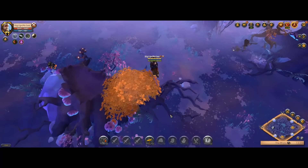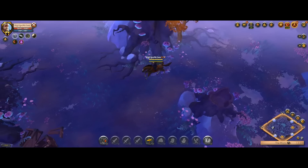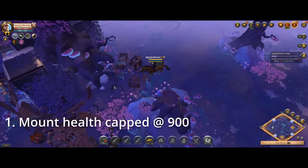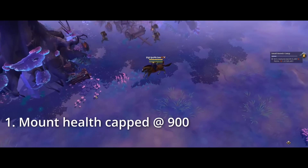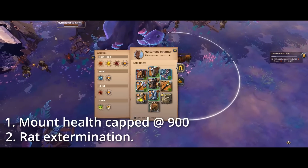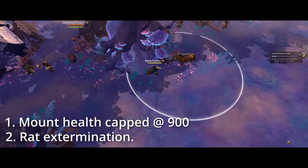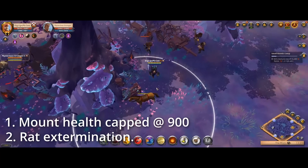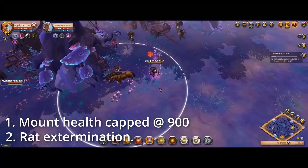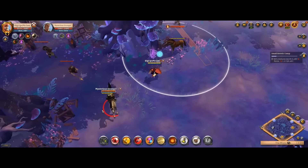The plan for this video was to go into the mists for two reasons. One is because the mount health is reduced to a maximum of 900, which makes it easier to go through the mounts and kill people. And two, because the mists has tons of rats, and nobody likes rats, including me — and this is the perfect build for exterminating rats. Let me show you what I mean.